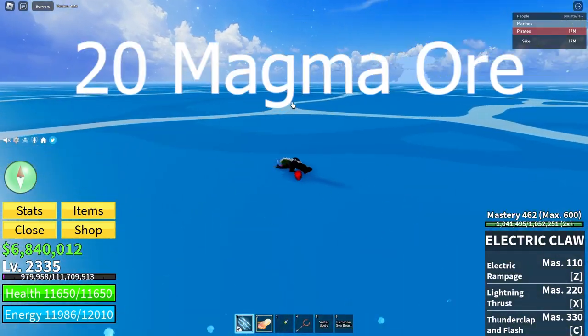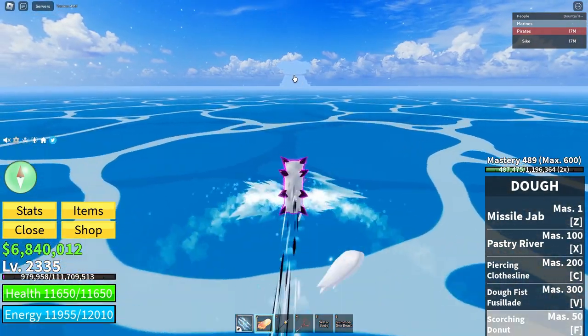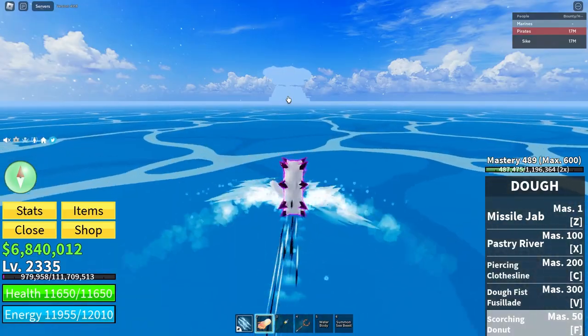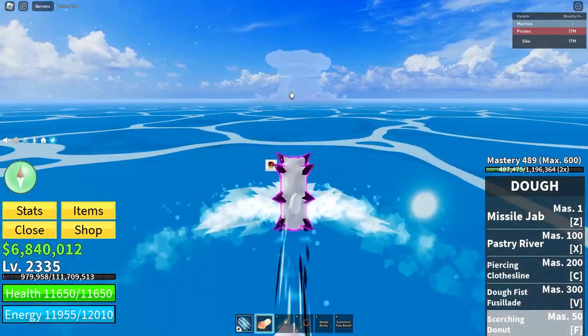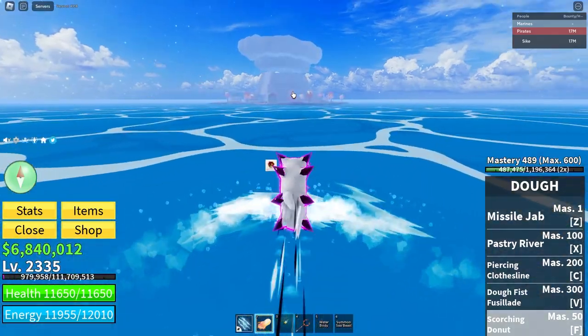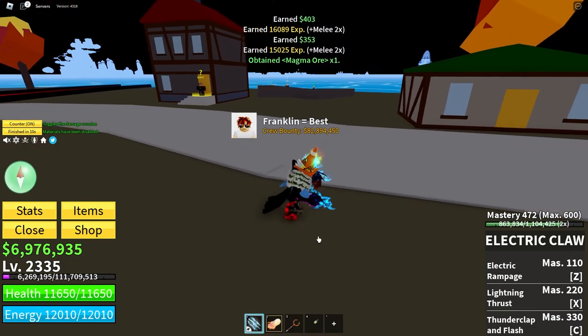The next thing you need is 20 magma ore. You can get that in the first sea and second sea as well. The first sea spot is right here on the volcano island. For the second sea, it's in the hot and cold island — just the hot part of it. And there's the 20th magma ore.